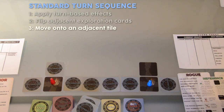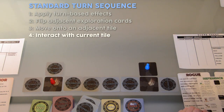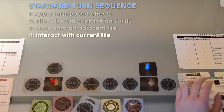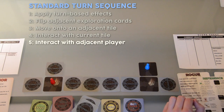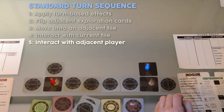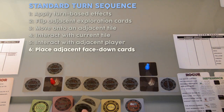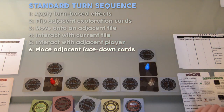Step 3: The player may move to an adjacent pathing tile. Step 4: The player may interact with the card he moved onto. However, since this is a pathing tile, there is nothing to interact with. Step 5: The player may interact with a player on an adjacent tile. An adjacent tile is a tile directly left, right, up, or down of the tile the player is currently on. If there is a wall between two tiles, the two tiles are not adjacent. Step 6: Place face-down exploration cards on any edge of the tile the player is currently on that is not a wall and hasn't already been explored.